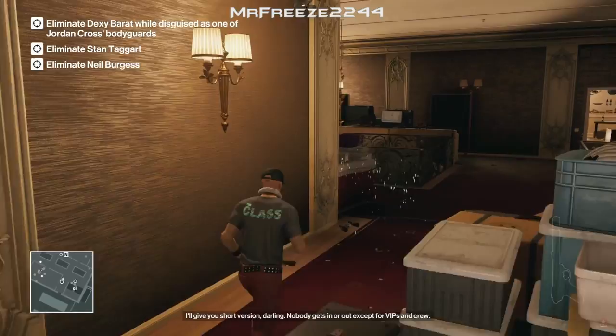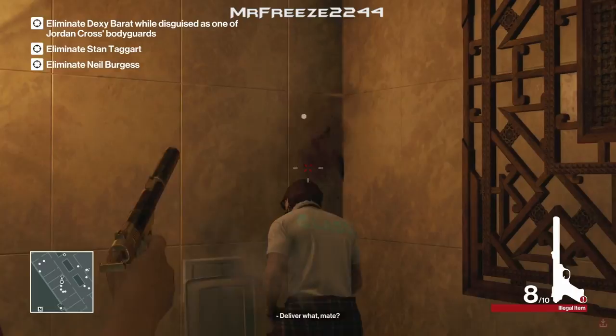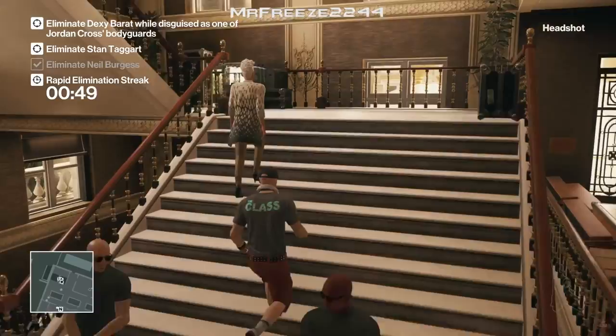The only difference is we swap out our pistol for the Krugermeier pistol. First, when we start off, we shoot that camera out. Then we run over to the room where the guys are hanging out, and our target is actually going to be in the bathroom. We shoot him in the head with the pistol. The reason we shot him instead of drowning him is because people in that room can see you through the wall.